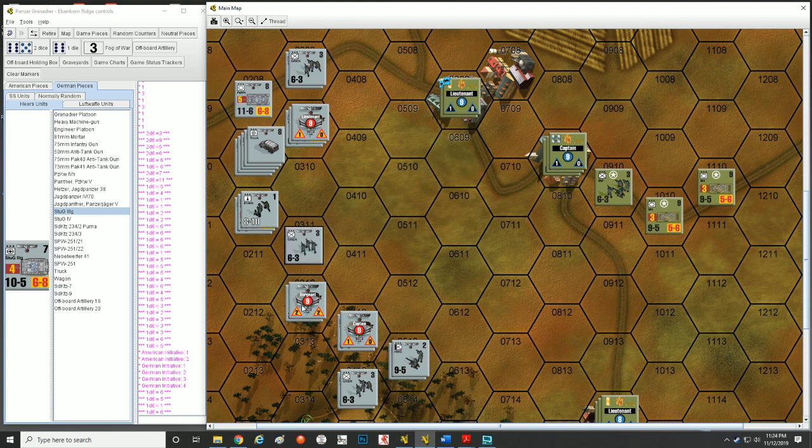The same rules apply for the American player. When the captain activates with two infantry, you don't have to activate everyone with him — you don't have to activate adjacent units — it's all up to you. Americans, since this is a 1944 scenario, have AFV leaders automatically. So when I activate the M4 in hex 1010, it can activate itself and all AFVs in surrounding hexes. The M4 cannot activate the infantry unit — they don't work together. But it can activate the vehicle in 1110.